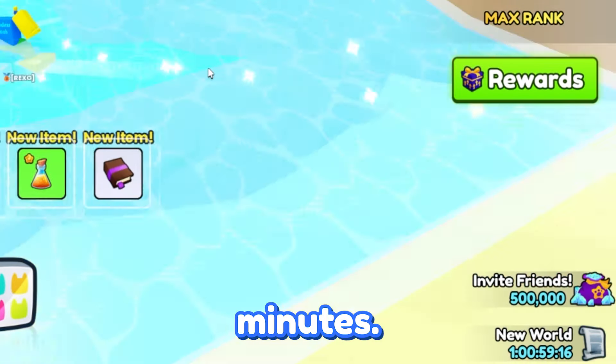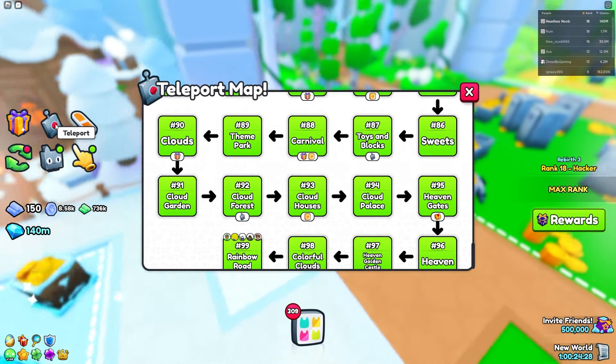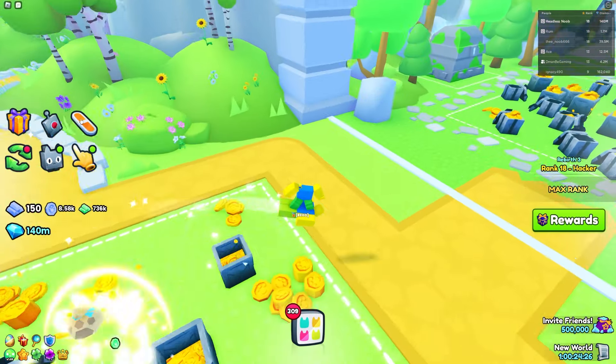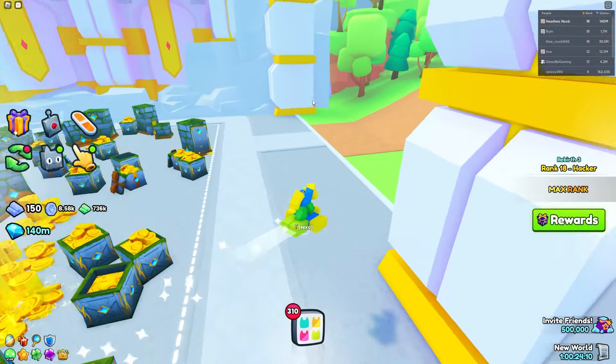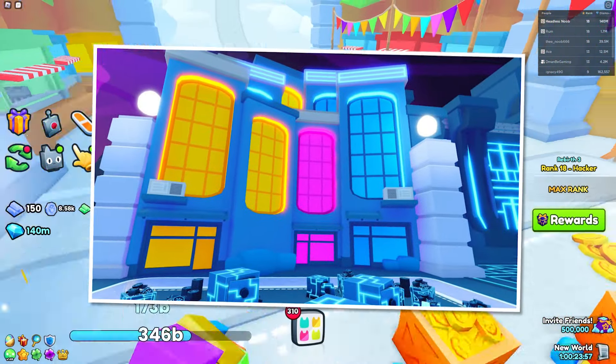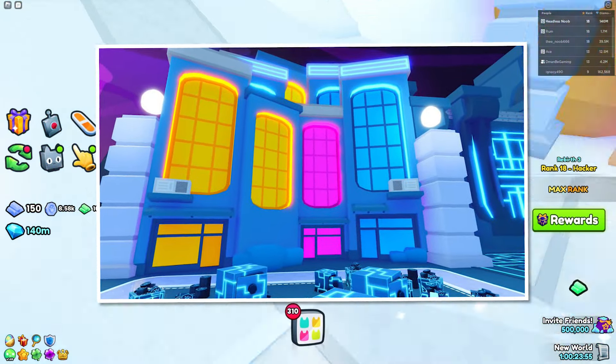First up, we have one that pretty much everyone knows about, and that is Tech World. Since we have reached 99 areas in Petsim 99, there's no more room in this world for more areas, so we've got to move to a new one. The next world is going to be Tech World. Some areas include tall buildings with air conditioners, neon light trees, a jungle-looking area, and an underwater area.